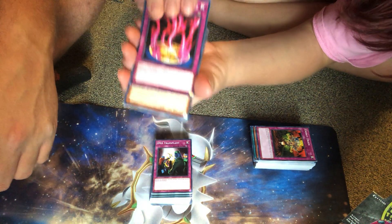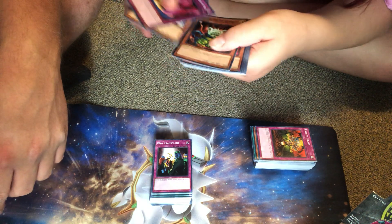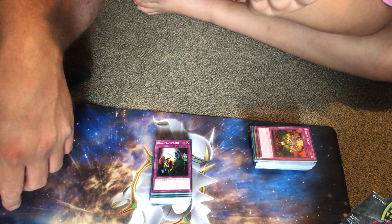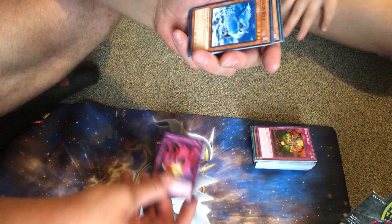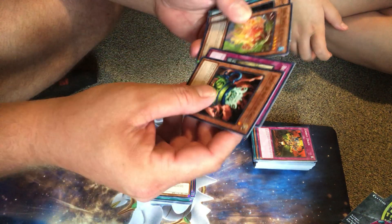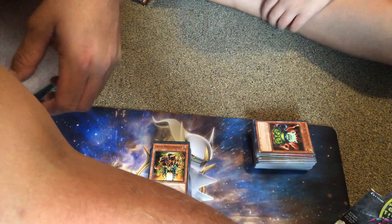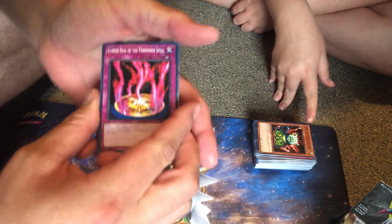Another Curse Seal of the Forbidden Spell — that's cool — another Stealth Bird — that's awesome — Spirit of the Pot of Greed, Pinch Hopper — first one I've seen — Enraged Battle Ox, Begone Knave, Dawn Turtle, and Chaos Necromancer. Another Primal Seed — that's cool. Three packs left I think. Pinch Hopper — that's the only one — and I think that's our second Enraged Battle Ox we pulled.